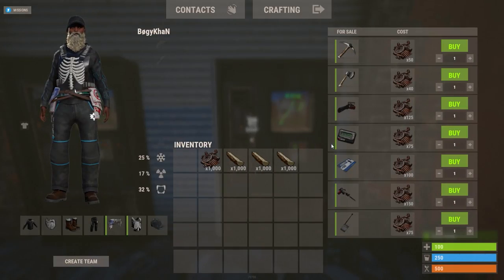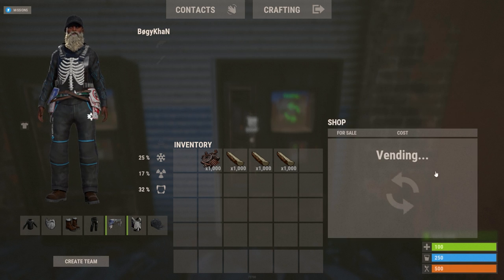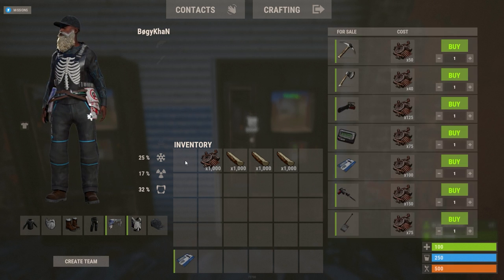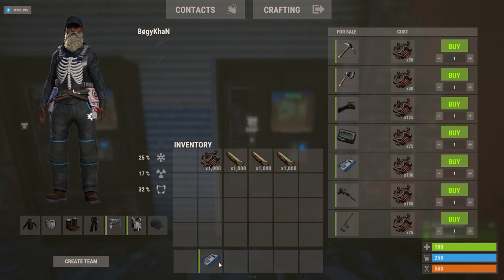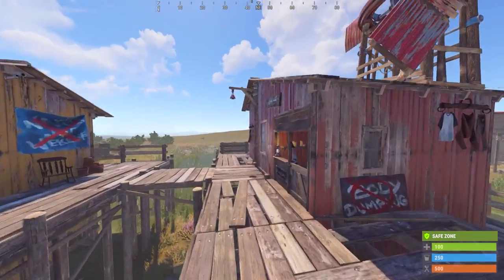If you are really struggling to find a blue card — maybe it's looted all the time, maybe you get killed every time you try to get one — you can buy it for 100 scrap at the Outpost and they won't even run out of stock. 100 scrap is basically nothing.